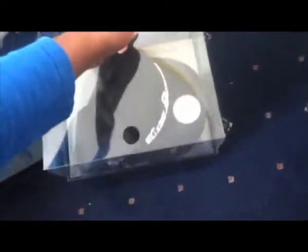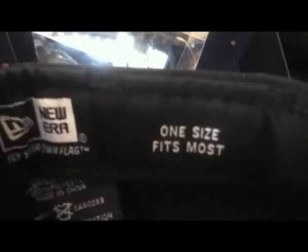Underneath is the hat and also the bag. I'm taking out the hat — the new Aero logo is inside and also it's one size which fits most. It's adjustable as you can see.